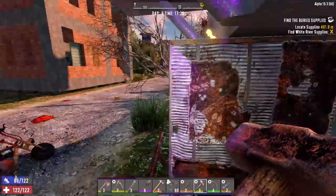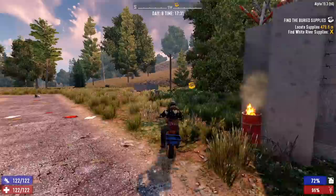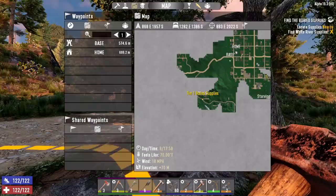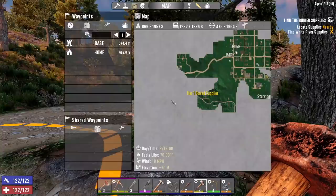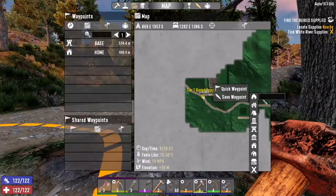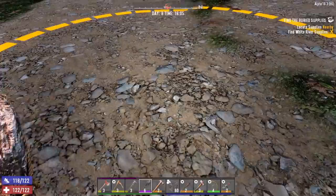We'll still have plenty of time left over to work on the base — we could work on it overnight if we want. Right in the middle of the road — not a big deal. Check it out, we got another Bob's Boars right there. We should probably mark that on the map so when we run out of meat and need more, we know exactly where to go. We'll just call it Boars. Alright, let's get to digging.